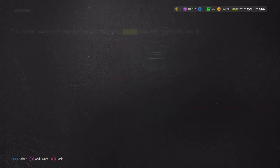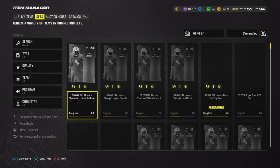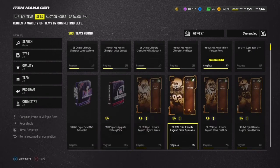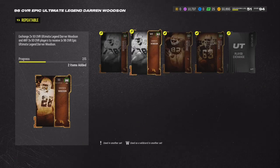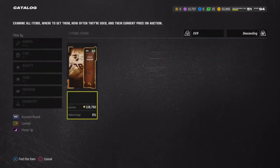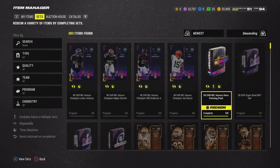I wonder if we can make 93s from the ultimate - we should be able to make 93s right? NFL Honors - I don't want my damn NFL Honors. Where's Darren Woodson at? 2 out of 5 for Darren Woodson - I need 2 of his. It's only going for 118k but still, gosh darn it.